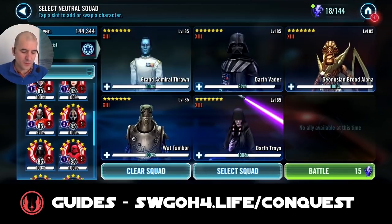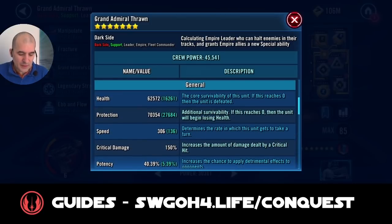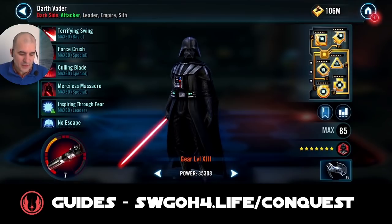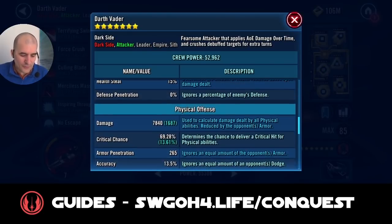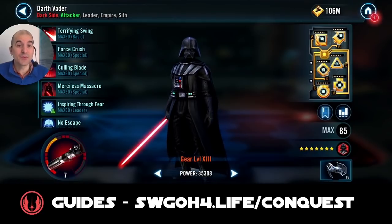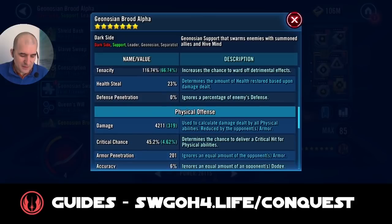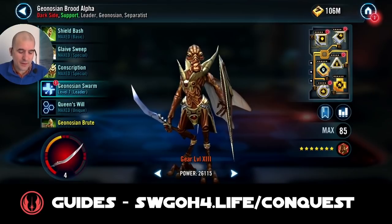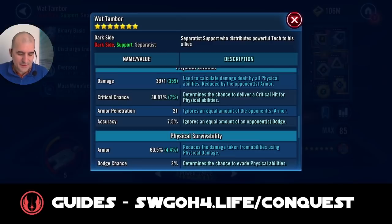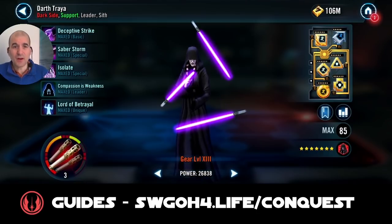Thrawn's leadership also lets us hold fracture longer because Vader gets an extra special ability to use. Now for mods — I didn't remod for this battle, these are the mods I have on these guys at all times. Thrawn is modded for speed at 306. Vader is at Relic 7, with a focus on potency, critical chance, and offense — which is how you really want Vader modded to counter galactic legends. Geo Brute Alpha is modded for tenacity and some speed.